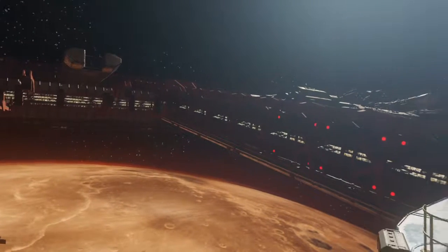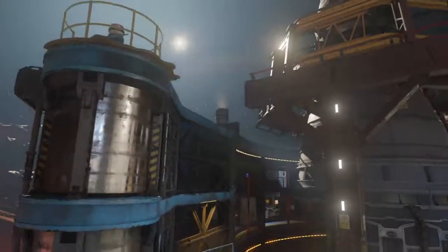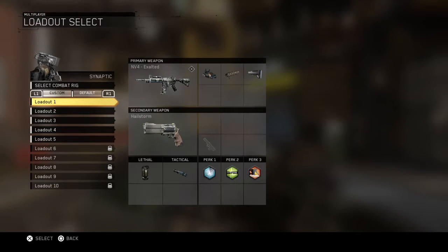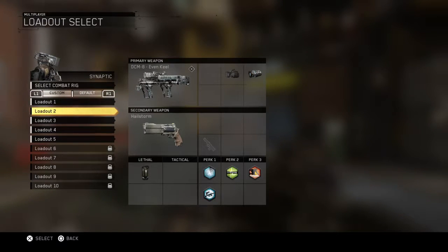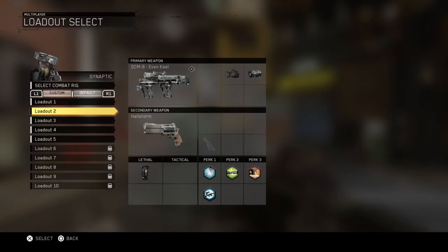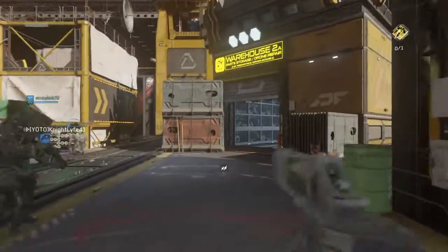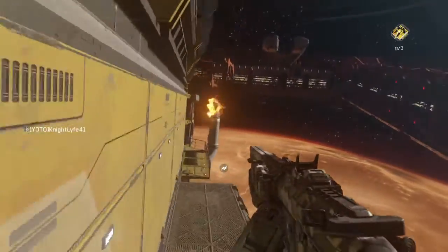The SDF is embedded at the AO. Help the UNSA take control. Hardcore team deathmatch. Train for war. Fight to win.